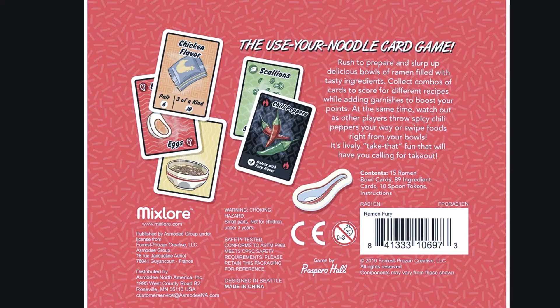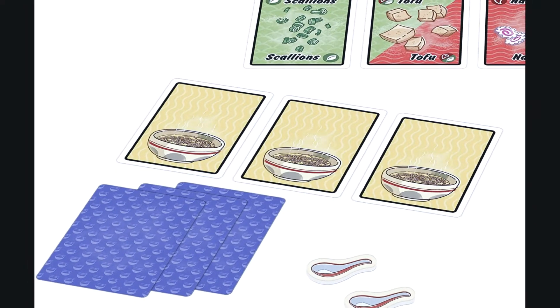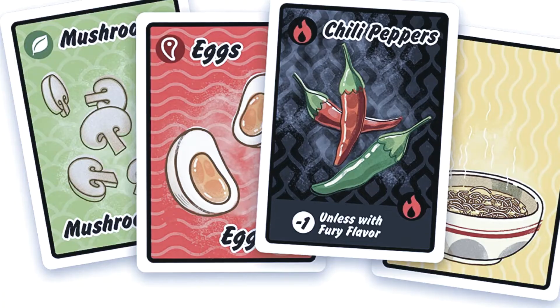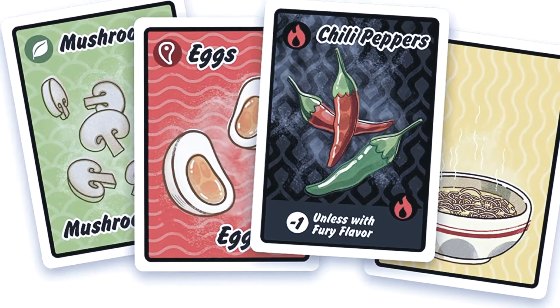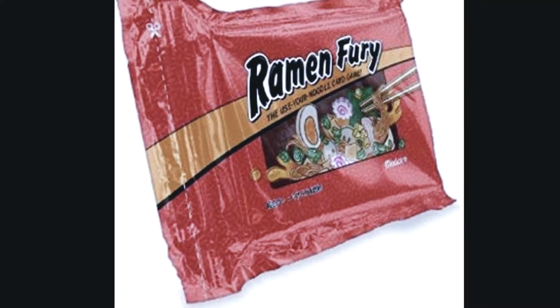Up next is Ramen Fury. Cozy up with this competitive card game that looks like a packet of instant noodles and doles out soft boiled eggs, fish cake slices, and other popular toppings. Collect points for different ingredients and try to make the ultimate bowl of ramen.